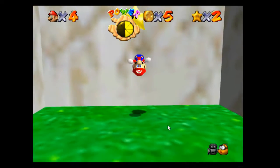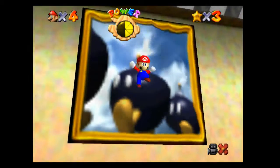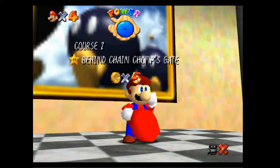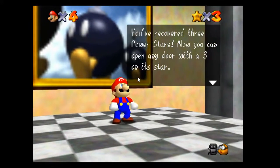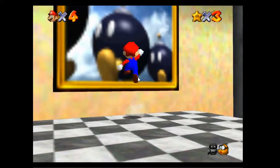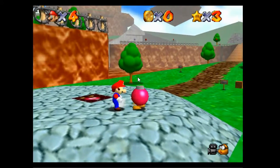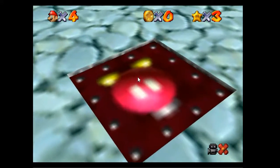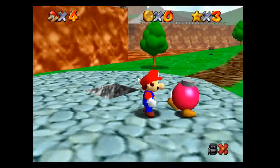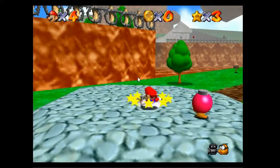Okay, gimme. There we go. And now you have three power stars - you can open any door with a three star on it. Yes, that is true. That is a fact. I think I'm going to talk to this guy. Come on, Captain Toad, blah blah blah. There we go.